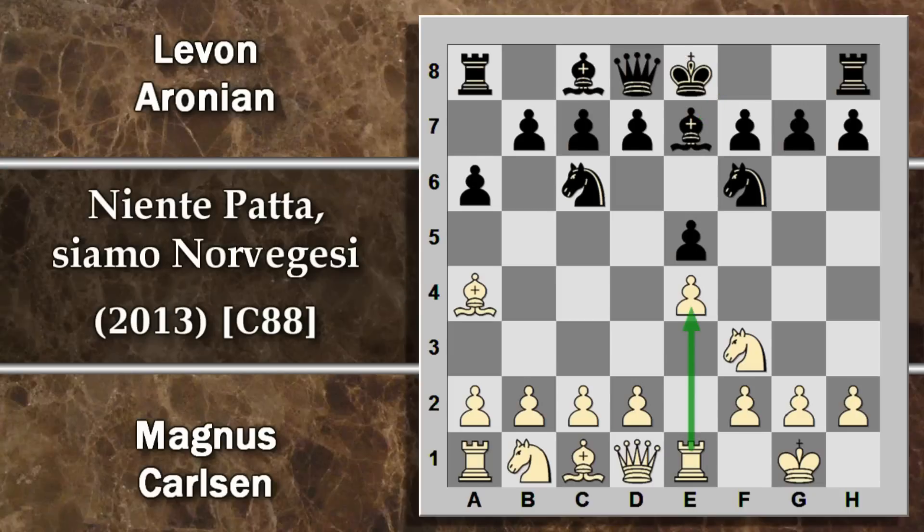Torre E1: la torre viene sviluppata su questa colonna, pronta per entrare in gioco sia che la colonna diventi semiaperta, sia eventualmente passando per E3. B5: questa è una mossa tipica. Di solito si toglie l'alfiere dalla casa A4 forzandolo in B3, per evitare un cambio in un momento poco opportuno per il nero e ottenendo un certo controllo sul lato di donna. L'alfiere deve quindi andare in B3.